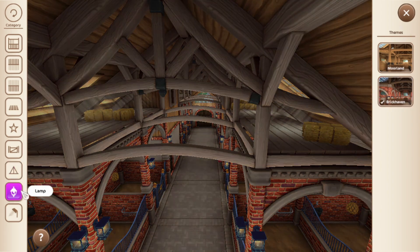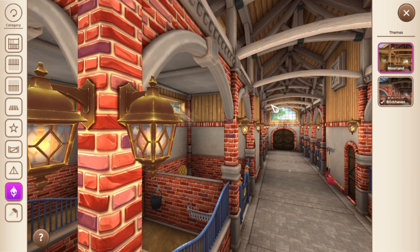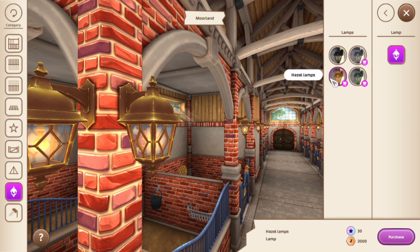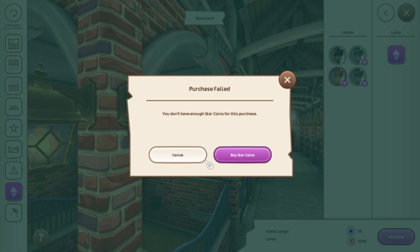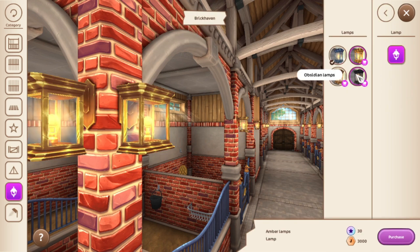For lamps, Moorland first — you have these ones. To be honest, if you're going to do the brick one, just wait — these Moorland lamp options might actually be nicer. I can't purchase them right now as I'm out of star coins, but these ones with this wall actually match really well. I may recommend changing the gates if you use these lamps — they go perfectly with the walls. For Brickhaven lamps you have these options. I feel like these ones match better, depending on what wall you have.